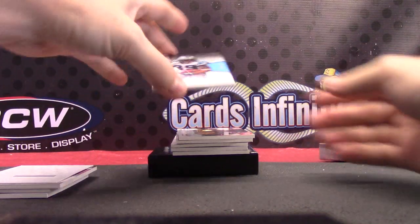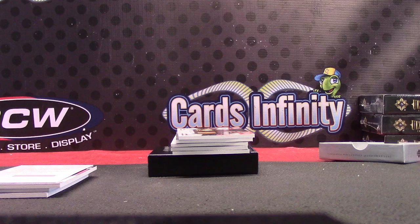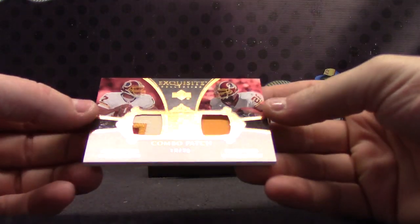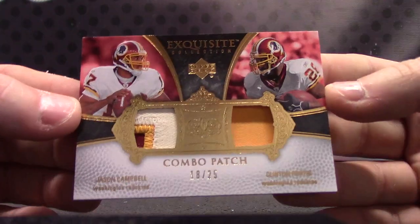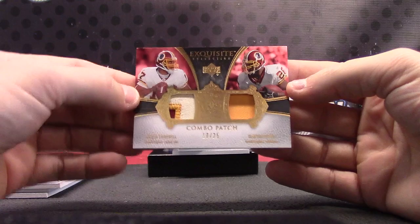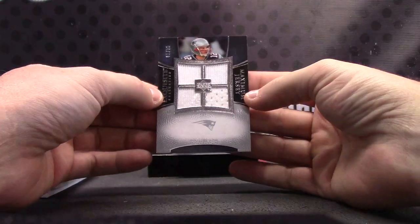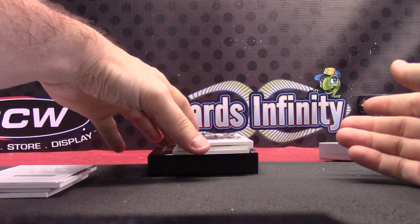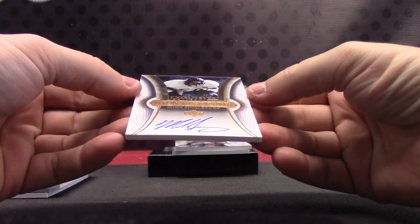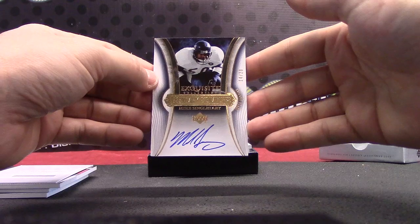Next up, NFC South — this one is numbered to 150, Steve Smith. NFC East — this one is Jason Campbell/Clinton Portis dual patch. AFC East quad jersey — Tom Brady, numbered to 75. Tom Brady quad jersey, AFC East. Next, numbered to 20 — Mike Singletary, 14 of 20, NFC North. He's got big eyes — can't work with him, can't play with him. That's what he said.